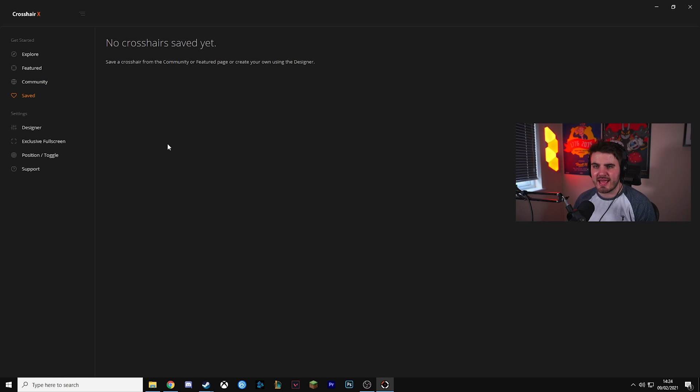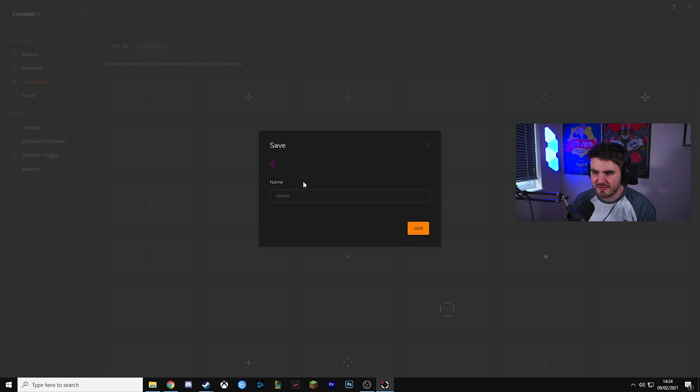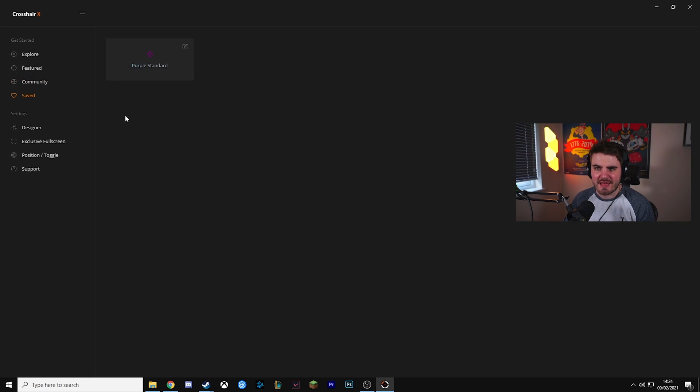Saved is where you have crosshairs that you've saved. So if I came in here and wanted to favorite one, I could give it a name — I could call this one 'purple standard' because it looks like a pretty standard purple crosshair. Save that and it goes into my saved section, which is really handy. I like that you can name them yourself so you can keep track of which game you like using them in.